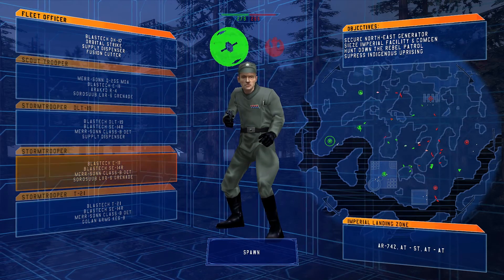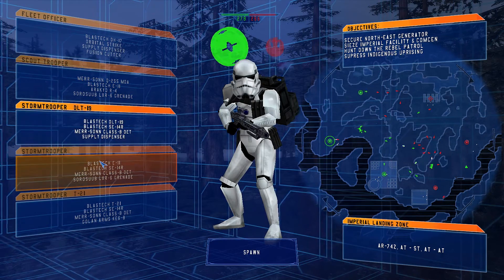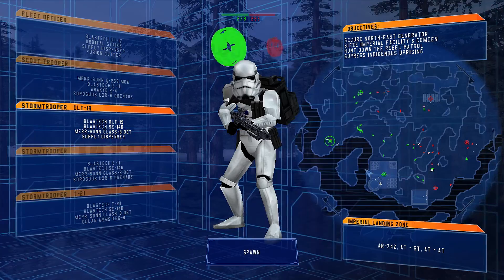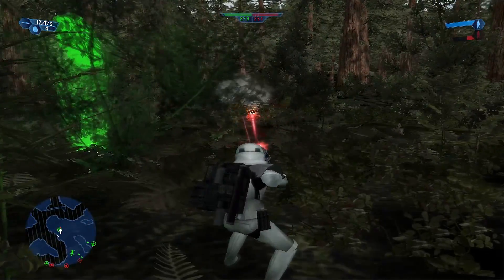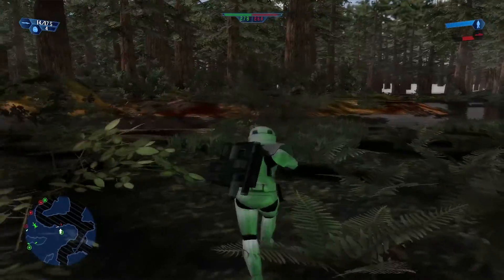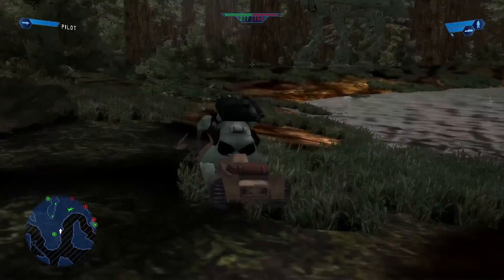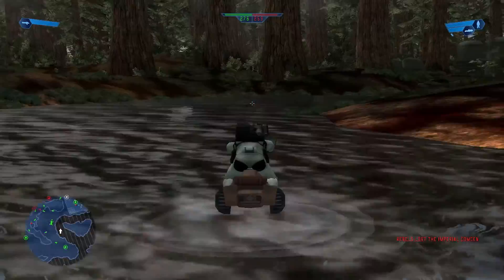Let's spawn — I'm not gonna spawn there. There's a scout trooper, a stormtrooper with a DLT-19, and a commander. I'm gonna spawn right here because they're taking a command post. This guy has a rapid-fire sniper and just ran away. They have an AT on the freaking battlefield which is really cool.